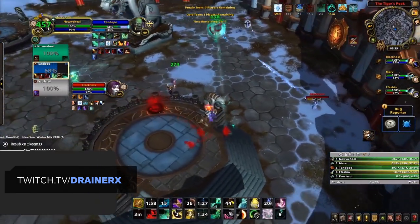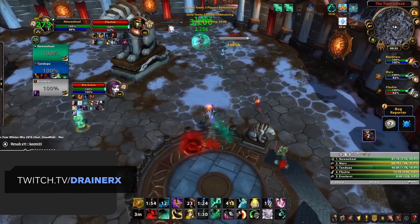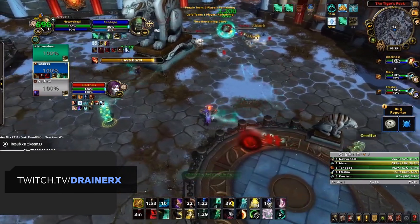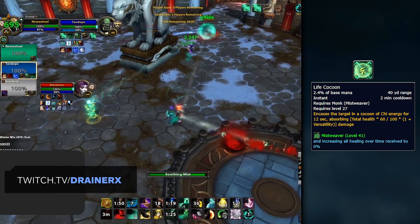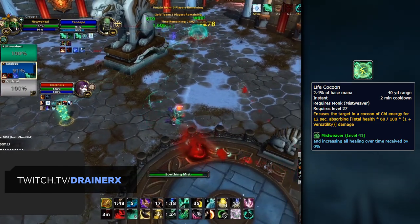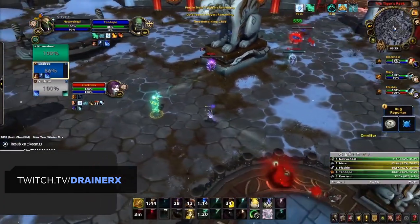Given that Mistweaver Monks have pretty much seen no major changes, it should be no surprise to hear that your playstyle remains much the same as it was in BFA. Your goal will be to stand at max range, avoid CC, and just pump out the heals while rotating Life Cocoon to counter enemy offensives or CC chains.